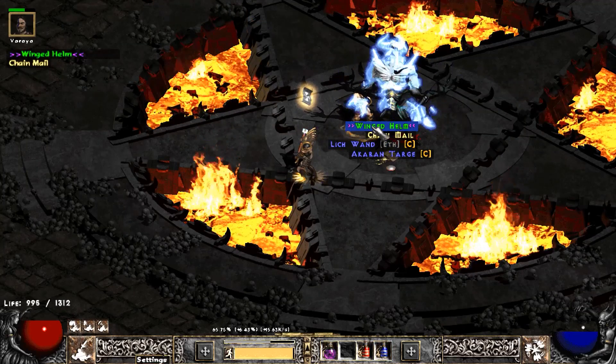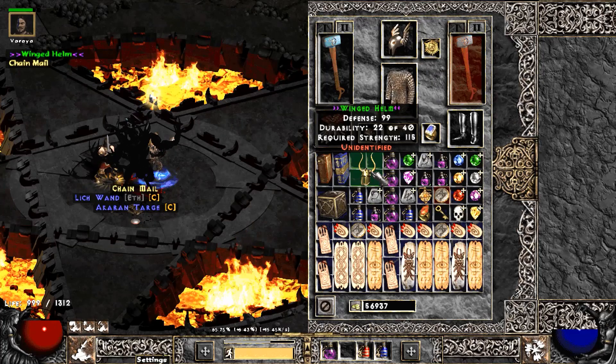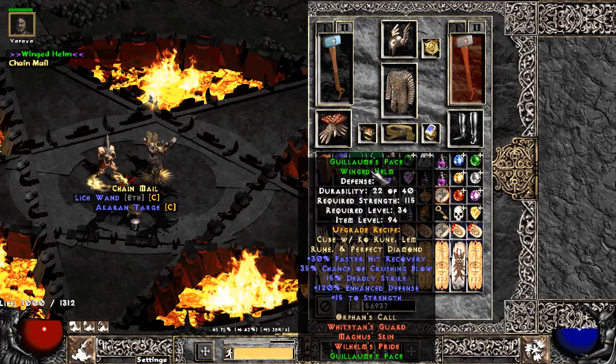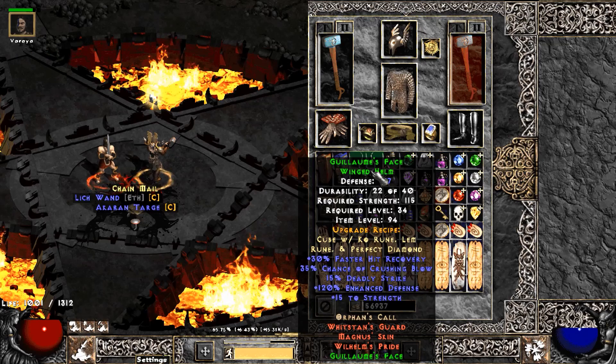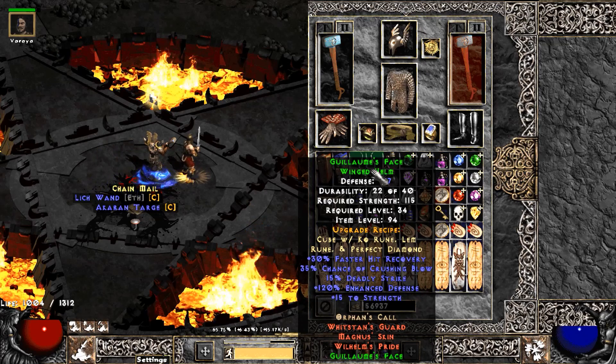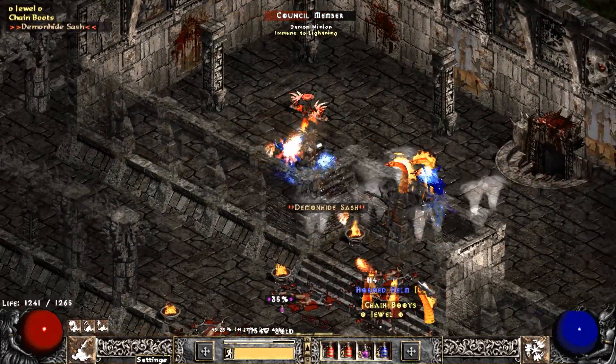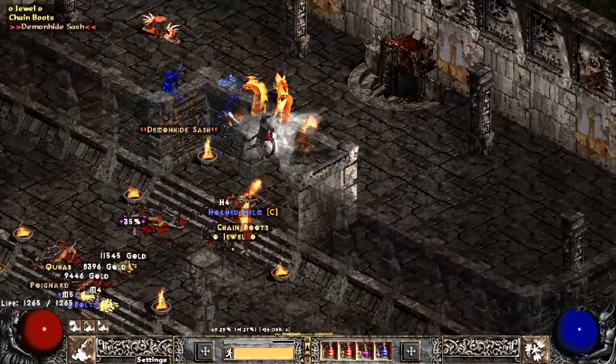Chaos Sanctuary was pretty good too. We find a Winged Helm after killing Diablo — not the craziest, but a tried and true standard one. G-Face: 35 crushing blow, 15 deadly strike — pretty nice. I'm rocking an Arreats Face on this one; I traded a Winged Helm for it.